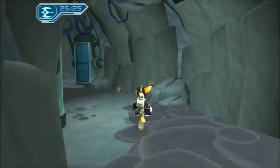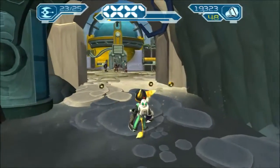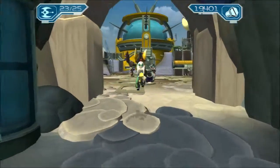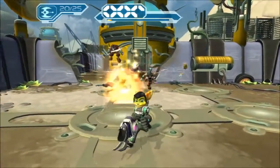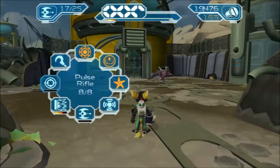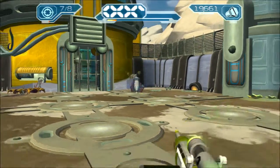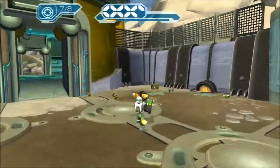This weapon is kind of like the Seeker Launcher from Future, but it's not actually weaker — it just homes in automatically, which in my personal opinion makes it better. It just levels up really slowly. For these tough guys, use the pulse rifle. Also, the pulse rifle can find critical slots on enemies, which is really cool.